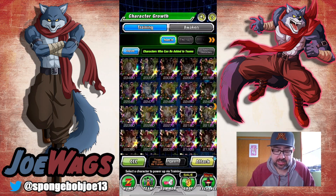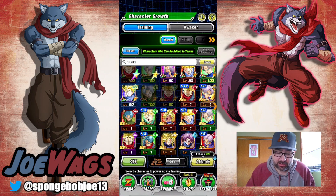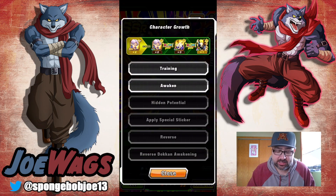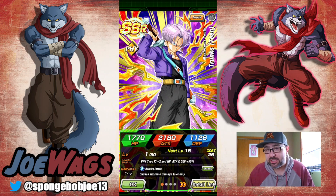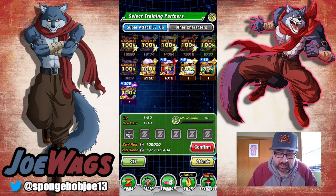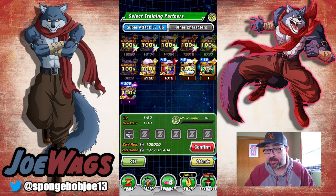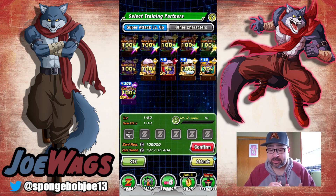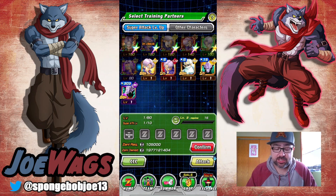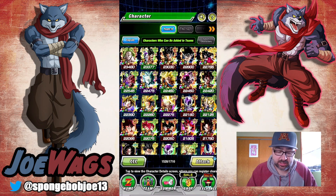Let me go to my character list. I'm going to go to Growth and raise the super attack of a character. I have a card set aside specifically for this. Let's say I pulled LR Trunks — in base form his name is just Trunks (Teen). What you can do with these extra SRs is actually use them to awaken the super attack of better characters you may have pulled on banners. For example, if I try to train this Trunks, you'll see that when raising super attack, this SR Trunks pops up as an option, but it only gives a 5% chance.